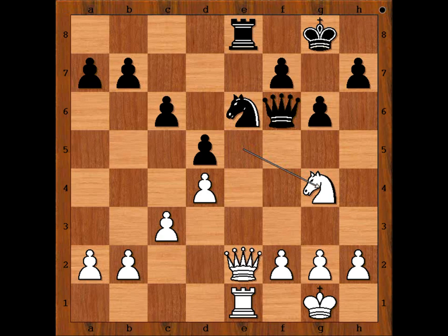Knight to g4, attacking the queen. It is black to move — how should black continue? What would you do? Would you play queen to g5, staying closer to the white king, or queen to d8, which looks like a passive move? Anand played queen to d8.